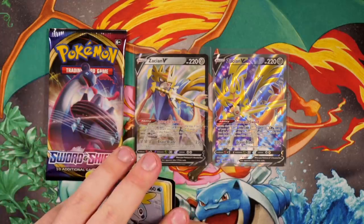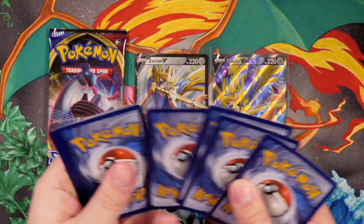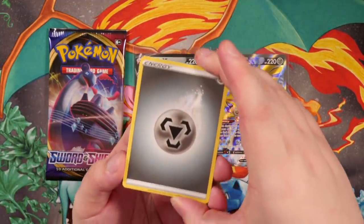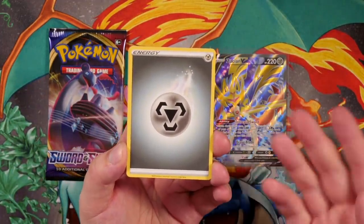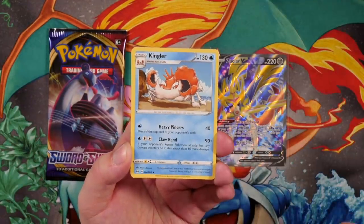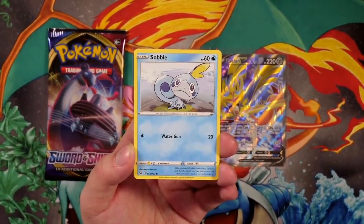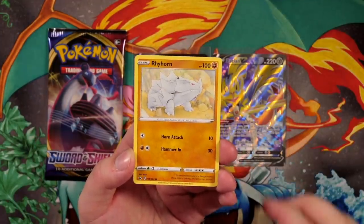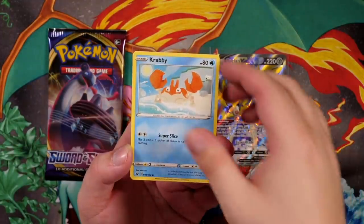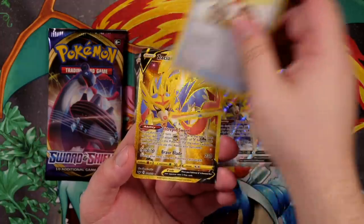We have a Snubbull on the next one. I'm going to give you guys a code card since we did just pull the Zacian V. I'm going to guess fighting — it's metal. I should have learned from last time, always stick with metal. Air Balloon, Palpad, Kingler, Snubbull, Rhyhorn, Roselia, Ferroseed, Krabby, a Reverse Holo Rotom Bag — very nice. And the final card is...